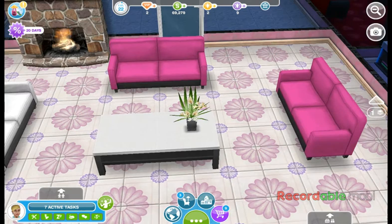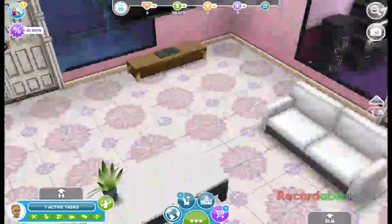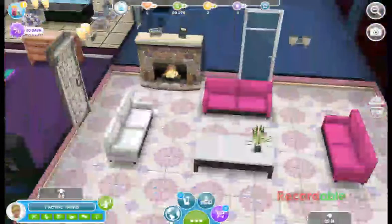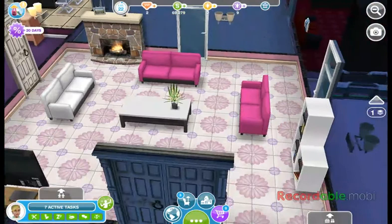I also put a little detail in here which is a fireplace. And then alongside of the fireplace on the other side is a television, so the visiting Sims can watch television and warm up with the fireplace. And over to your right, I'm going to turn on the light here.